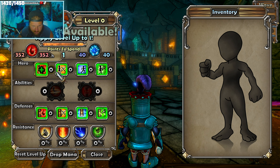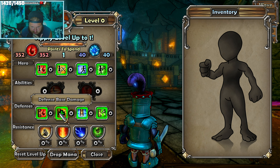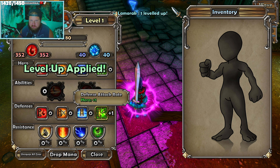Hero health, hero damage, defense health, defense base damage, area of effect, speed, cast rating, attack. Let's do attack rate.